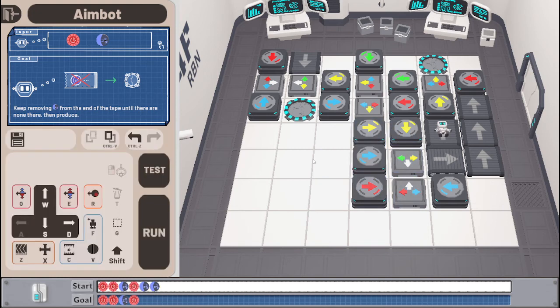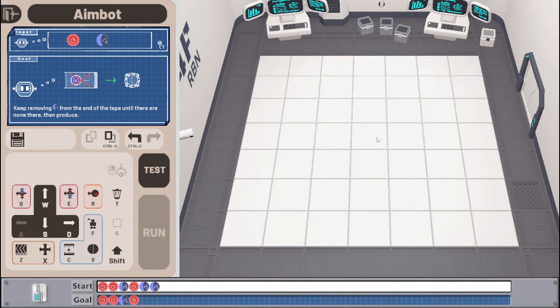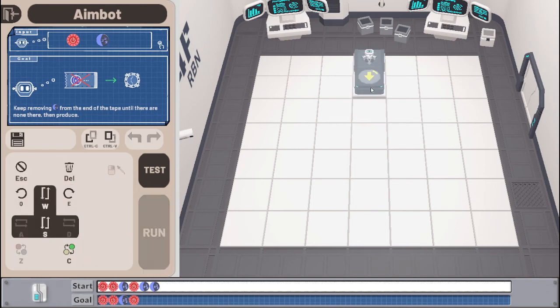I have completely lost track of what I'm doing here, I think. At this point I have to reset this whole idea — that just got too much of a mess. I had some good thoughts but yeah. Okay, wait, so: I want to remove the blues from the end of the tape until there are none, and then produce. So I need to know when the end of the tape is, so I'll mark that with a yellow. And then say: if you see reds, just give back the reds — that's fine.